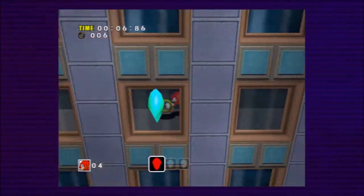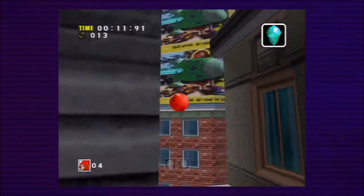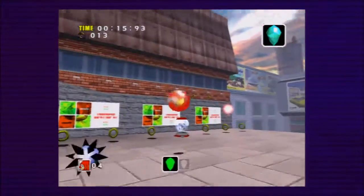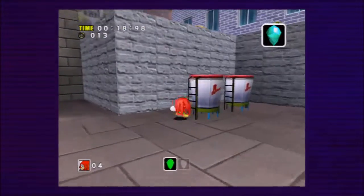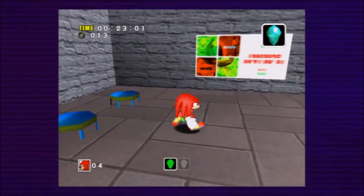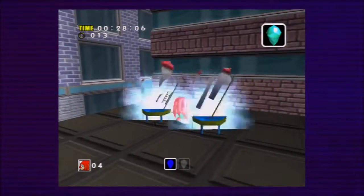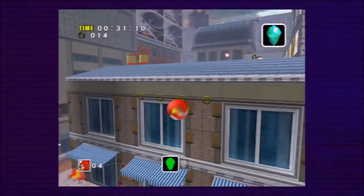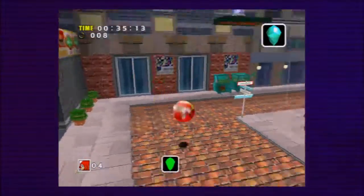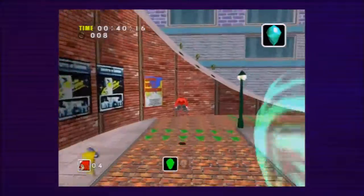Welcome to Knuckles' gameplay, where it's treasure hunting. You heard me right — treasure hunting. Basically, there are three Master Emerald pieces scattered around the area, and your job is to find them. On the bottom of the screen is your Master Emerald indicator. It goes from blue to green to yellow to pink, and then eventually red. When it's red, you are right next to it.